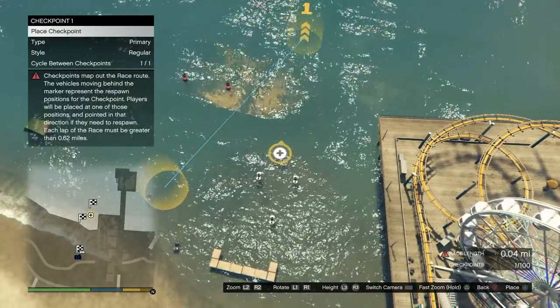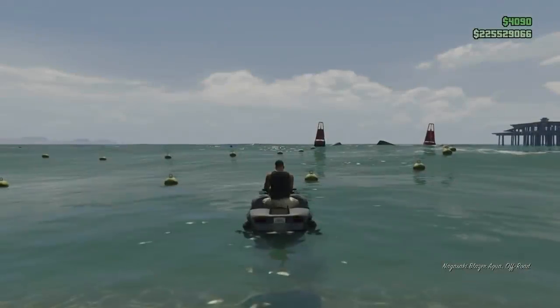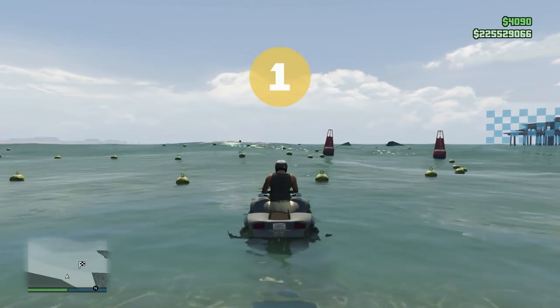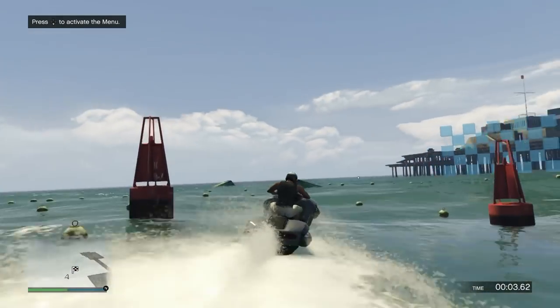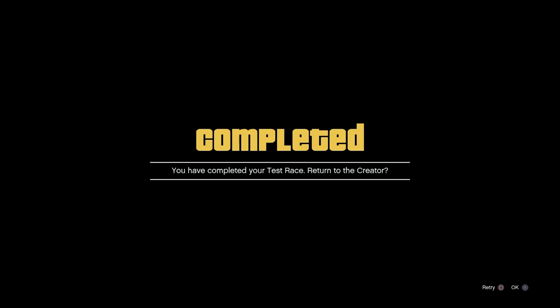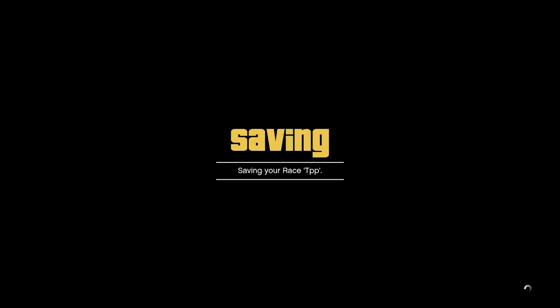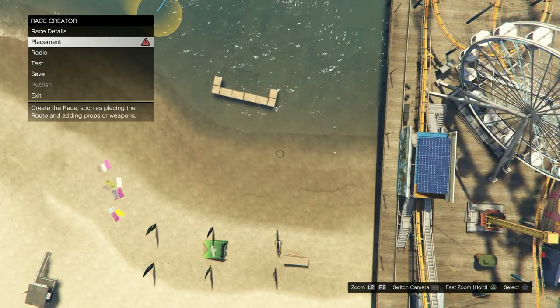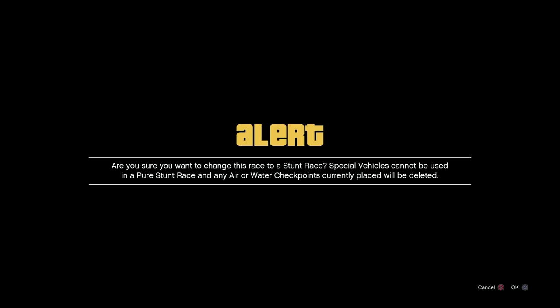Go ahead and back out of this, and we want to test the race. I'm going to back out and hit test. Testing should be nice, easy, and super quick — we didn't make this race long on purpose. Drive over to the finish line, and then we're good to go. Hit okay, and now you want to go ahead and save it. It's saving with the same name I put on it before.